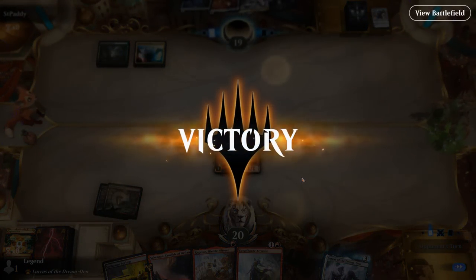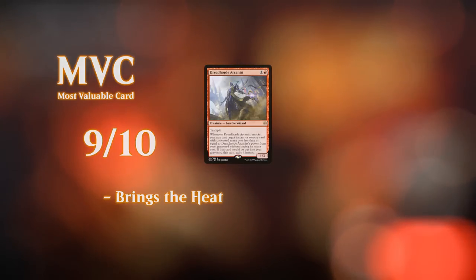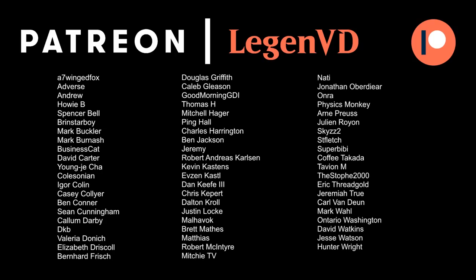We got to see our Rakdos midrange deck in action and I'm quite pleased with how it turned out. It seems to have a lot of game against Channel combo decks thanks to all those discard spells and Arcanist getting them back, but it also has removal to beat up on creature decks. The interactions with Bauble are a lot of fun between Channeler as well as Lurrus getting it back, so there's a lot of decisions to make with this deck — unlike maybe the Channel Eldrazi deck. Let me know in the comments which decks you'd like to see me tackle next. Thanks for watching, hope you enjoyed, and as always have a nice day. Thanks to all my patrons — you can become a patron yourself at patreon.com/legendvd.